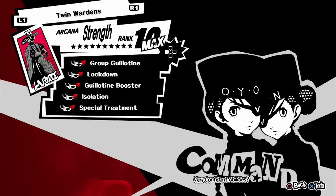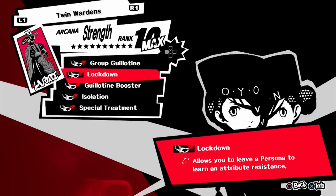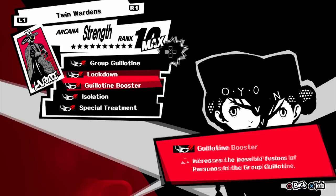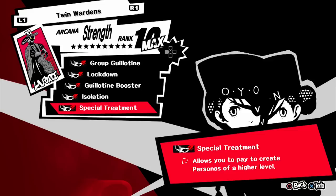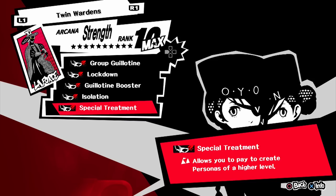It is important to complete this confidant because the twins give you helpful bonuses. At rank 1, you are given the ability to fuse three personas. At rank 3, you can send personas to isolation to gain a chance to acquire resistances. Rank 5 allows for group fusions, giving you the opportunity to create the amazing Yoshitsune. Rank 8 makes the isolation cell much stronger, giving you a higher chance of gaining new resistances. And finally, at rank 10, it gives you the ability to fuse higher level personas for a fee.